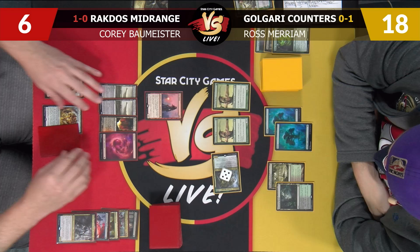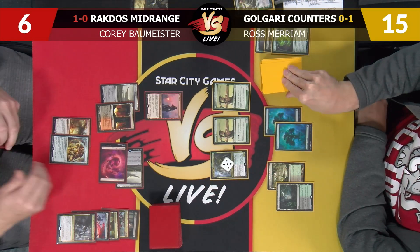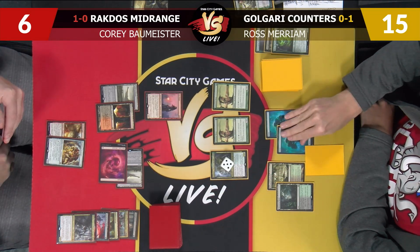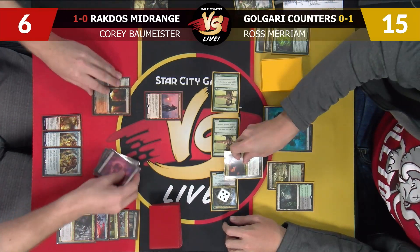Even Glorybringer's not ideal here. I guess I'll start with this — I'll go to 15 and pass to you. I'll make you use a removal spell. I didn't have it — this Constrictor is gonna live. I think it really did come down to keeping a Castle, Fabled Passage hand, but the hand was good outside of that. If I could have Thoughtsized on one for that Grackmaw — that's the card I needed to get rid of. If you left me with the Ooze instead, the Ooze would have been a 3/3 but you would have had a lot more outs.